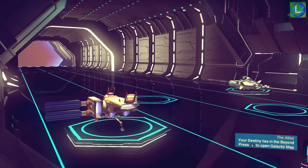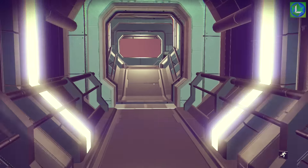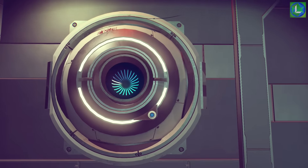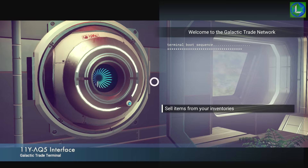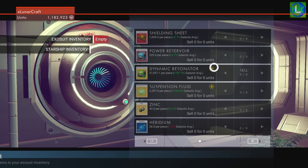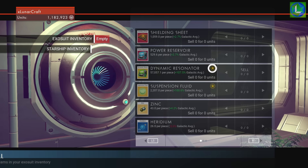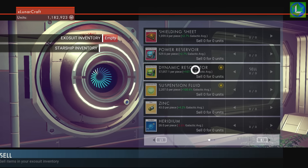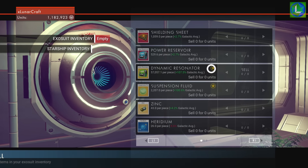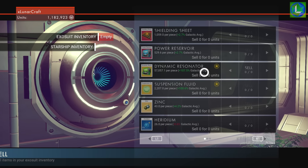You'll have to go in between galaxies until you find one like I found here. If we take a look on the inside, go to the trade terminal — the galactic trade terminal — and what you're gonna look for is if you go to sell, you're gonna see items with stars next to them. Basically what that means is you're gonna get a huge increase in your sales. You can see there — an extra 107% for selling this dynamic resonator.